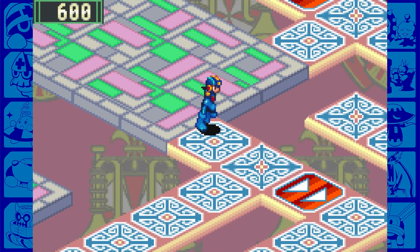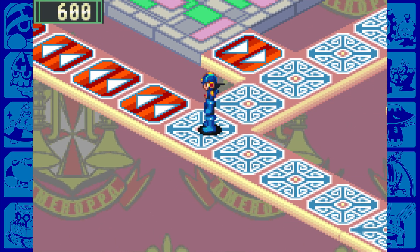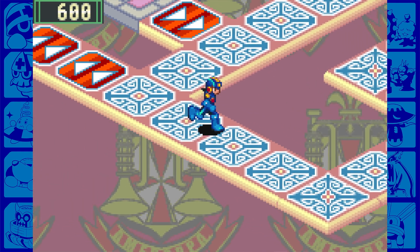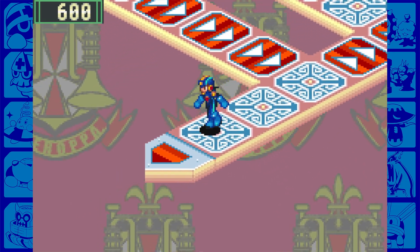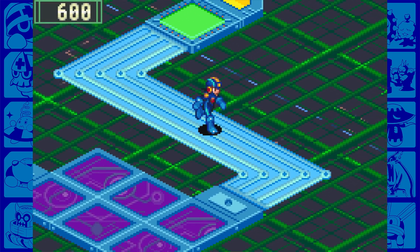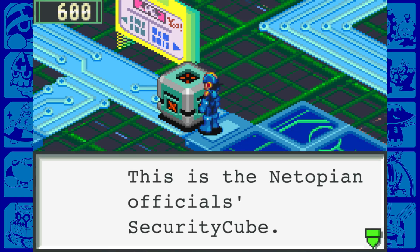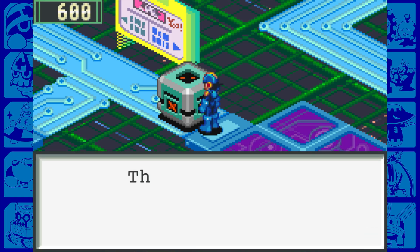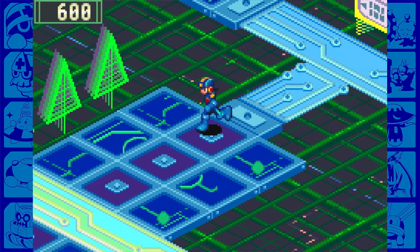Coming over here, we do want to take this escalator in a few minutes - we'll be back to this one soon. Instead, we're heading down here and have arrived back in Den Area 3, the Netopian official security cube. We use the ONBA code and now have access to the Den Area network.